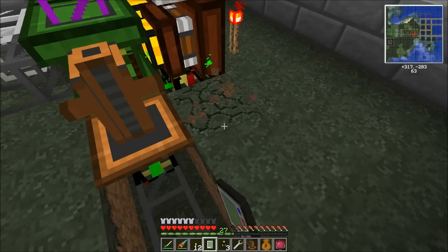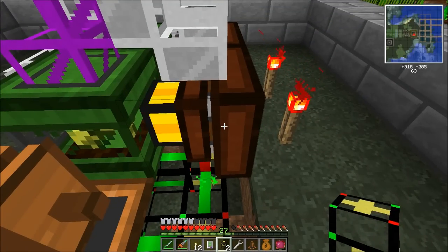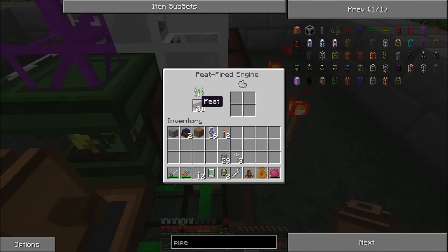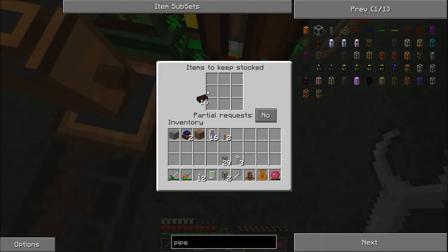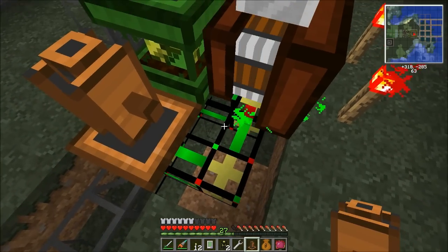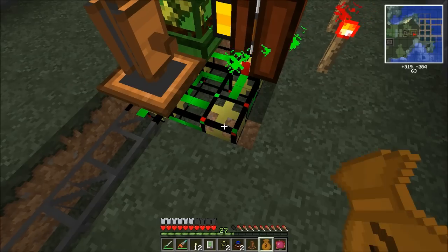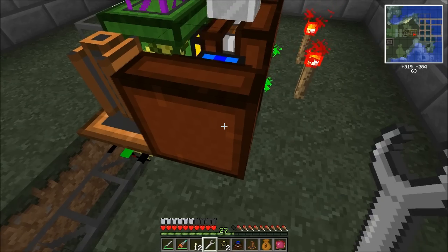Let's go ahead and dig down the hole here and we'll put down our supplier pipe. Let's go ahead and click on here. And now we get the engine, and of course that means I need my wrench, which I moved out of the slot. I knew that was going to happen, but I did it anyway.